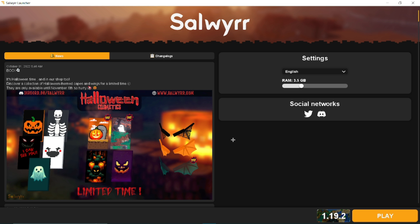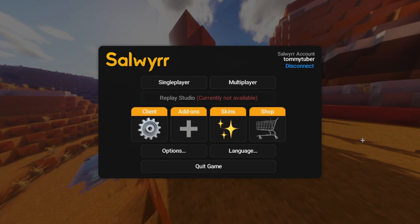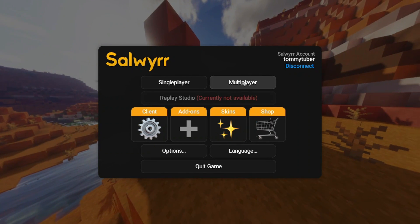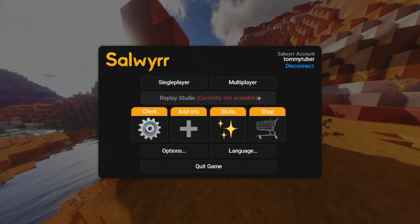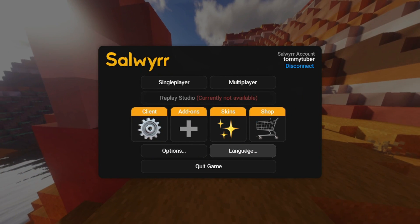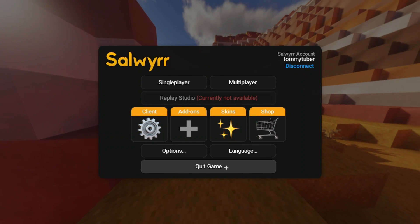The first thing you should see with this client is the start screen. You have Single Player, Multiplayer, and then this option is currently not available for some reason. You have the Options menu right here, the language setting, and that's pretty much it. This is how you get out of the game right here.